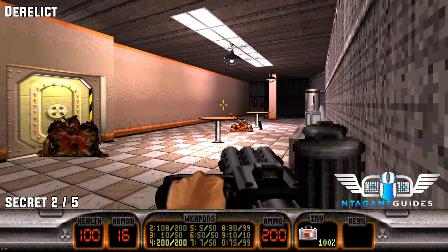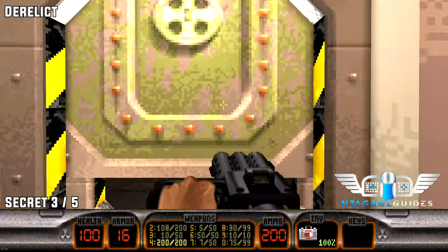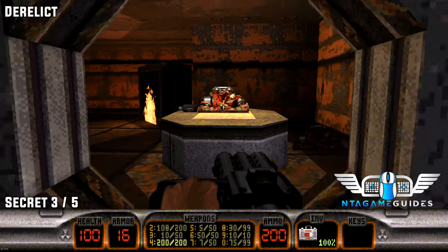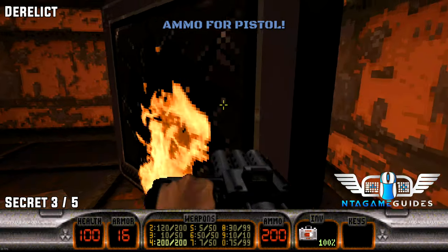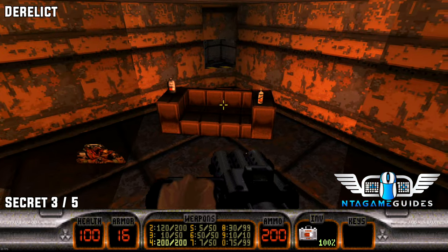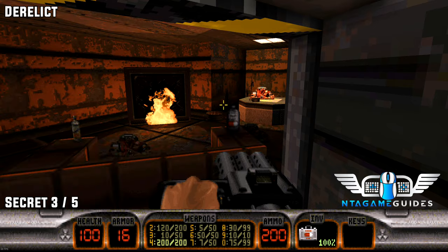For secret number three — I didn't realize this was a secret until it was too late. Go through both doors and in this left area you'll see a TV on fire. All you have to do is jump on top of the television to get the secret place, and go behind the couch to find the shotgun in this very small cubby hole.